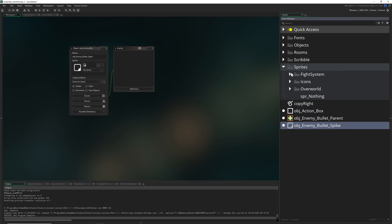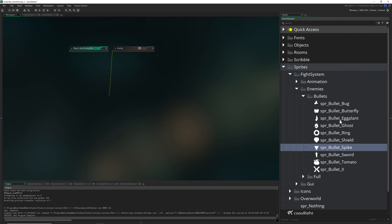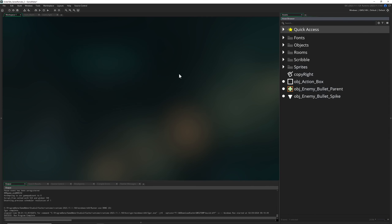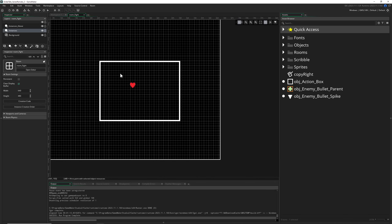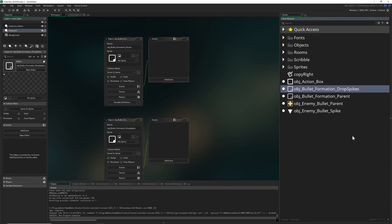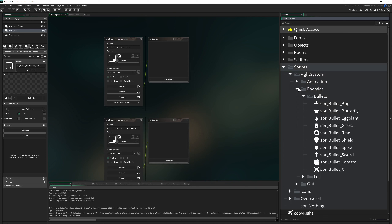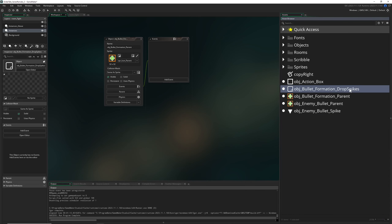Our bullet spike needs an image, so we go under Enemies > Bullets and pick one — the spike, or a tomato if you want to go wild. Now in our playground we need a bullet hell mini-game where stuff gets spawned in. We create a bullet hell formation — it's a parent — and give it children, for example 'bullet hell drop spikes'. The parent gets a nice icon, and the spike formation is dropped in as a child.